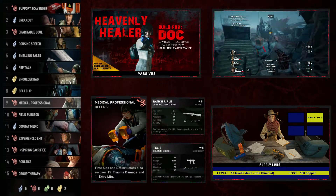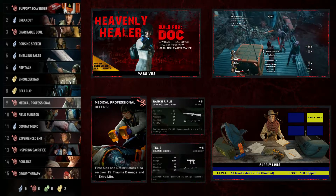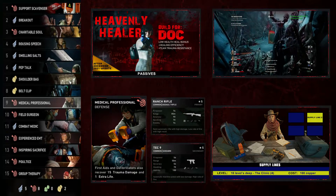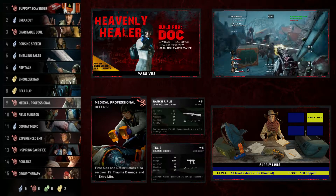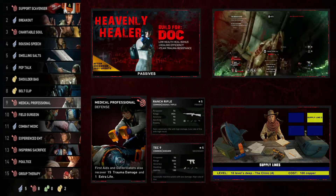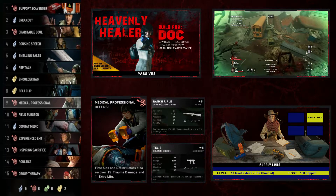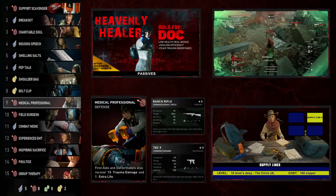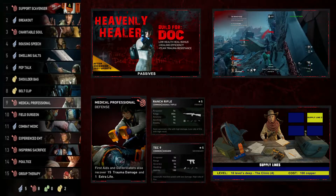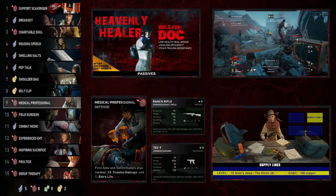Next we go with Medical Professional, a defense card — first aids and defibrillators also recover 15 trauma damage and grant one extra life. So if a teammate just died and you use a defibrillator to bring them back, you're giving them one extra life back. And healing 15 trauma damage is outstanding — trauma is usually only curable at the health stations on building walls, so it's a great card for Doc's arsenal.